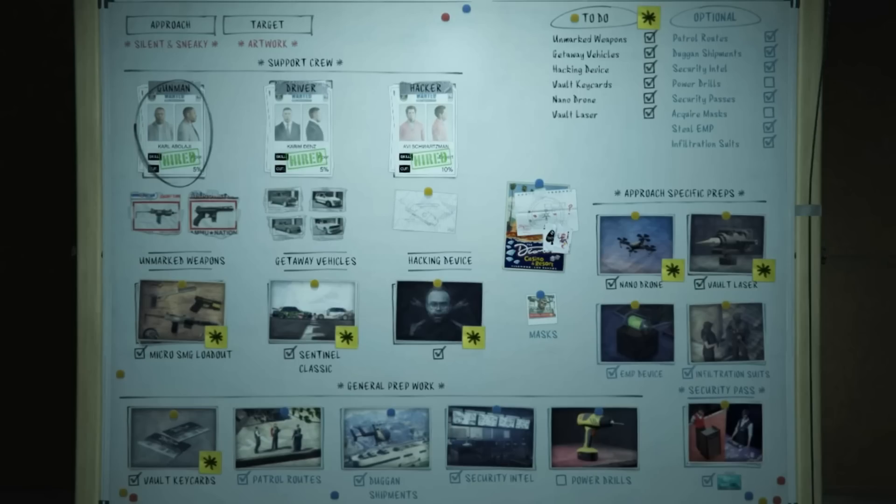The security intel is a bit confusing for some people. You need to be the host of the Miss Baker casino missions to unlock it. Once you do it one time it's always done — it shows the camera locations, which is important. Most people already have a penthouse and have done the Baker missions, but if not, that's what you need to do. Once it's done, it's done for all approaches.